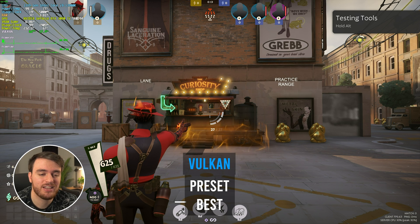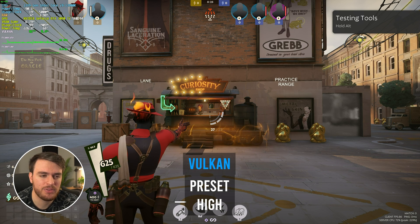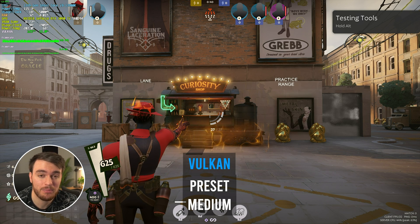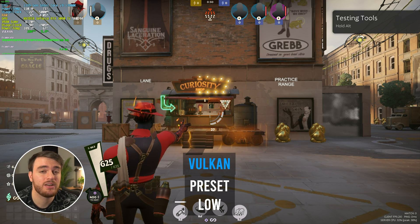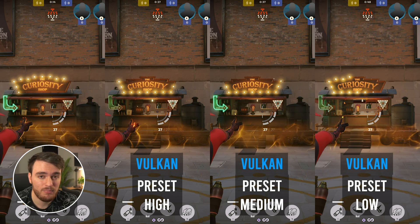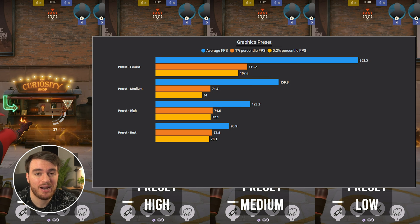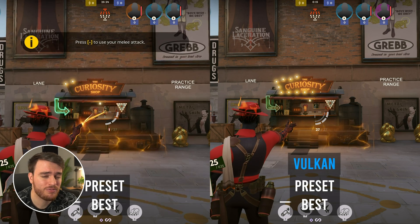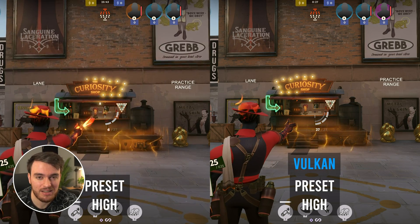Finally, DirectX 11 versus Vulkan — what should you pick? It mainly has to do with your operating system. On Linux or Linux-based devices, you only have the option of Vulkan. However, on Windows, we can play with both, and the performance difference is just a little bit sad. Comparing all the different preset graphics options, the game looks about the same, but performance moving from DirectX 11 to Vulkan loses about a third — from 90 to 60 FPS, or from 260 down to 190. I'd recommend sticking with DirectX 11 for now.